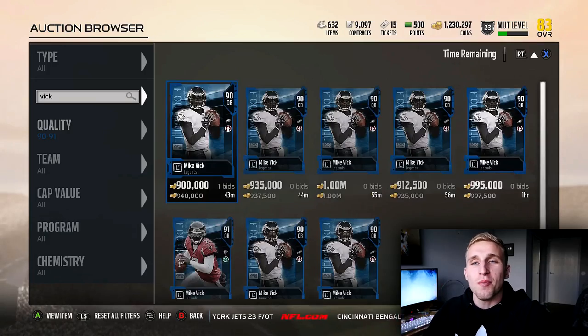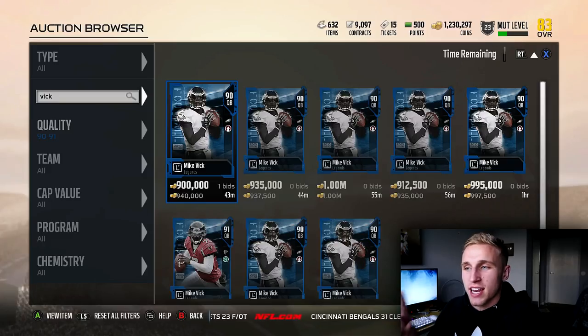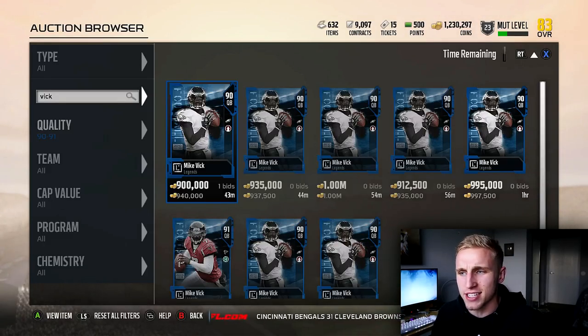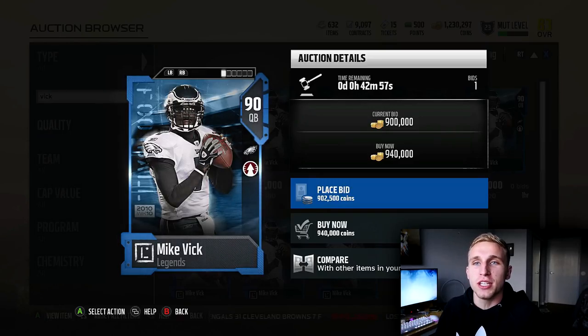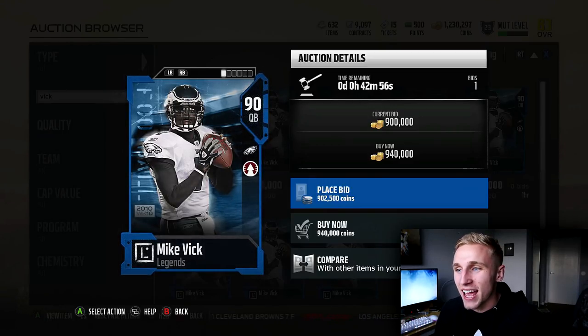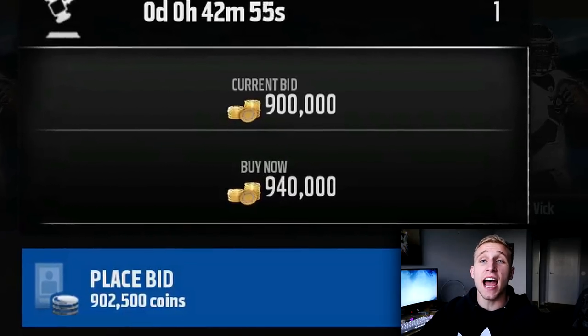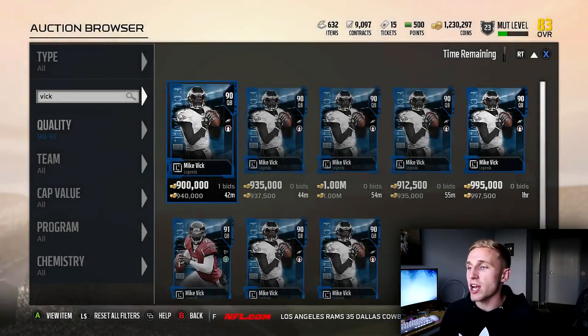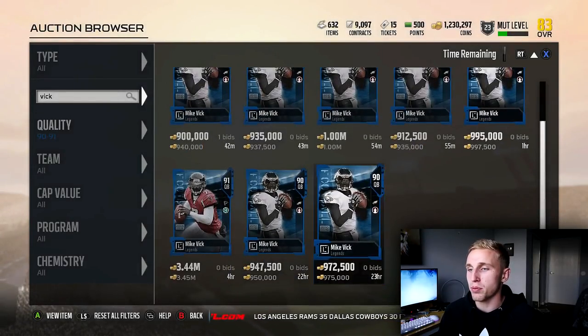Ladies and gentlemen, welcome back to another video. So Michael Vick dropped into Madden today. This is kind of weird — they usually don't do this. He's usually like late into the season. But I can't complain, I love to play with him. He's one of the best Madden players of all time. Except you have to literally give up an arm and a leg to get this card. This is the 90 overall, and there's still a 91 and a 93. This one is 900,000 coins, pretty much at the lowest.